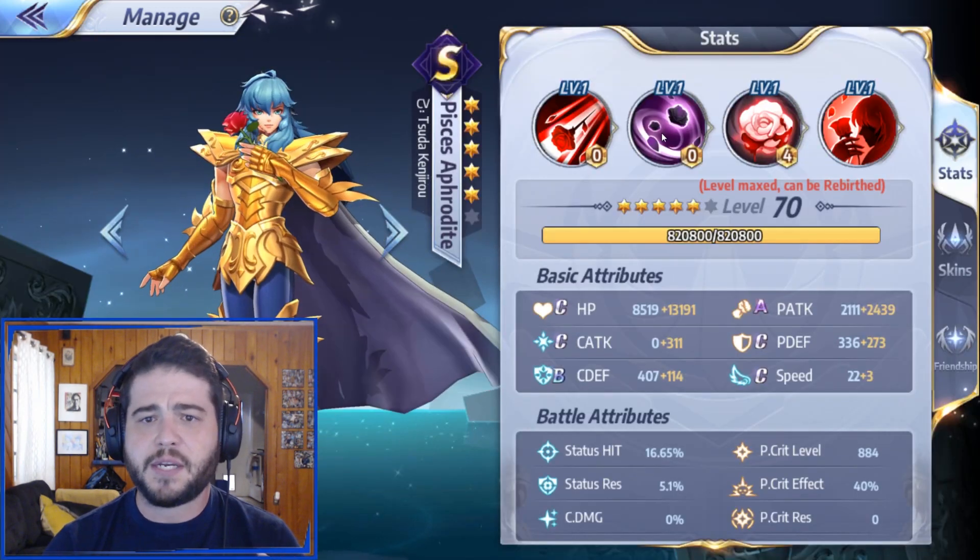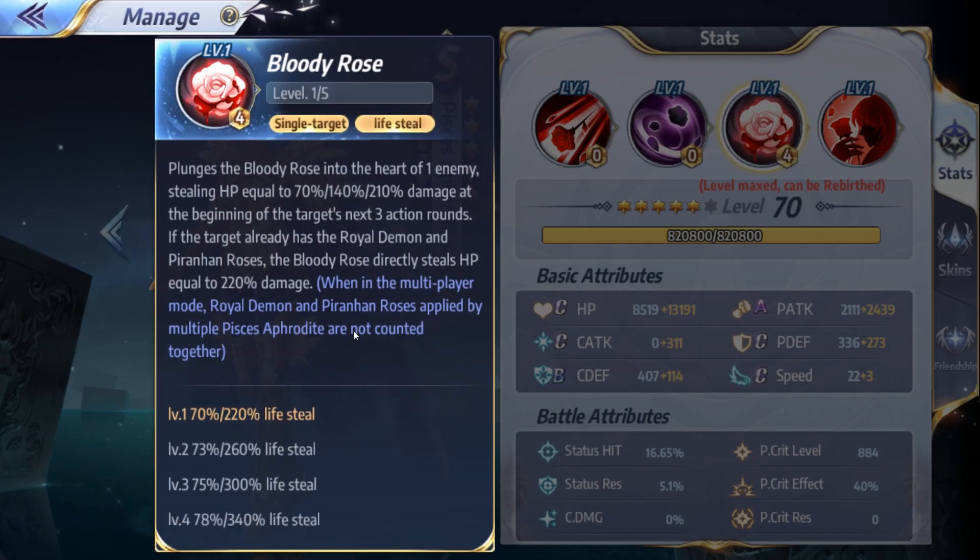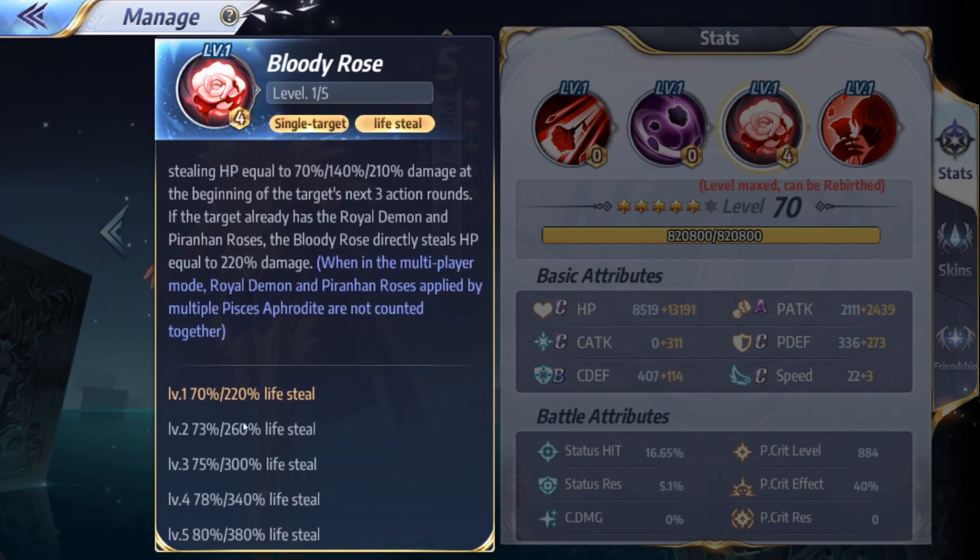If you happen to pull some dupes and you're wondering which skill to upgrade, most definitely upgrade skill 3, because this is his bread and butter. This is what makes him amazing — the ability to self-sustain and pretty much solo an entire team if they can't one-shot him. The way you improve the odds of that happening is by leveling up skill 3, getting more lifesteal every turn and staying alive.